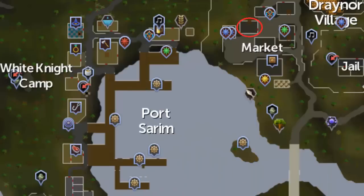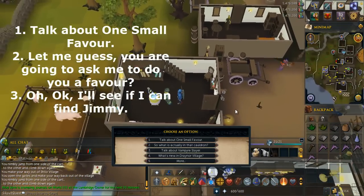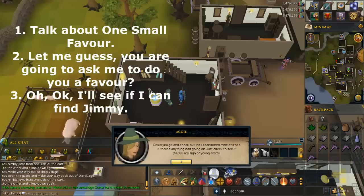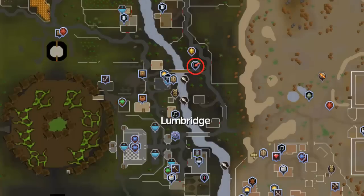Go east to the building in Draynor circled in red on this map. Talk to the witch and select the options written on screen.